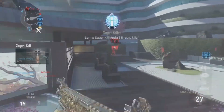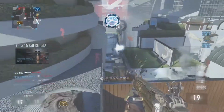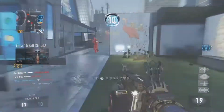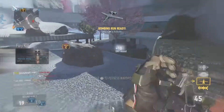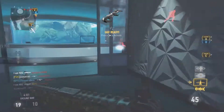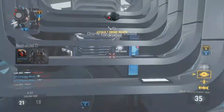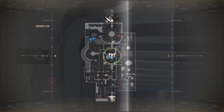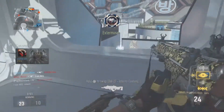Definitely one of the better elite guns — the Insanity is anyway — because a lot of the elite guns do have side effects like less damage and stuff like that. This gun is really, really awesome in my opinion. The setup I'm going to be using is the Stock, Quickdraw and Extended Mags. One of the best setups to use on this gun. No setup is wrong — whatever you're comfortable using, that is the best setup for you.